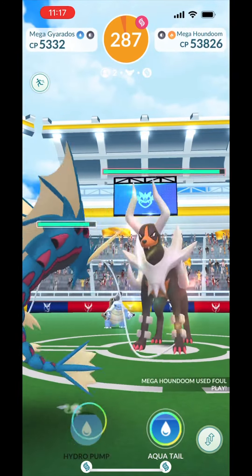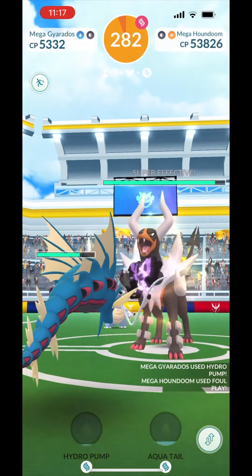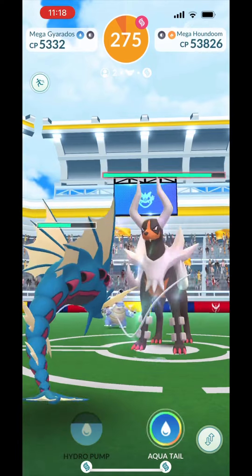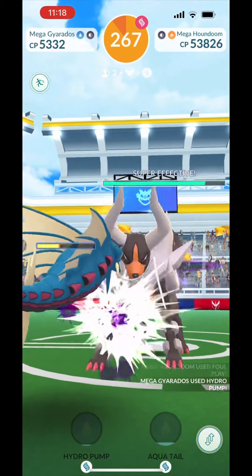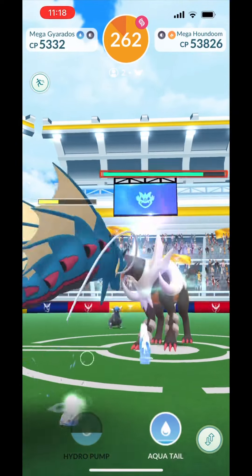I think this is the first time we've ever done a no-revive Houndoom duo. Now with Megas and Shadows and level 50 Pokemon, it makes this and other challenges possible. I thought it was best for them to just boost each other in this situation. The moveset is Snarl and Dark Pulse.